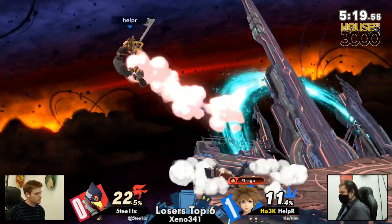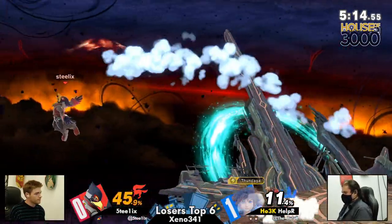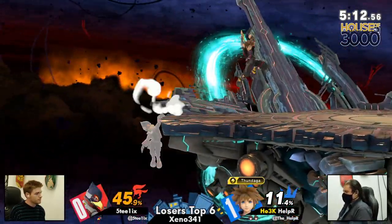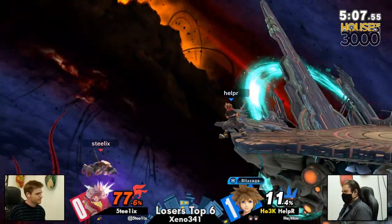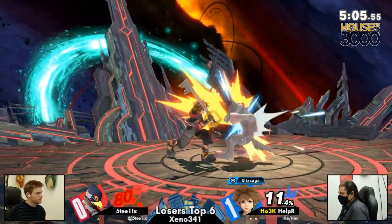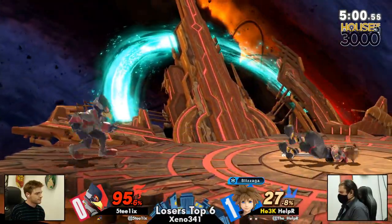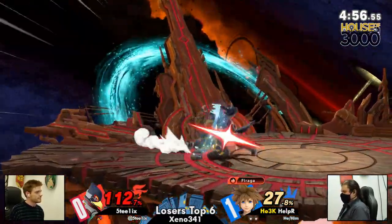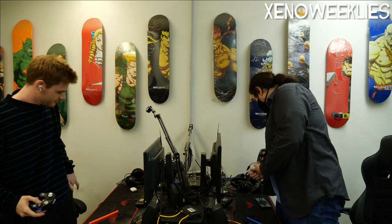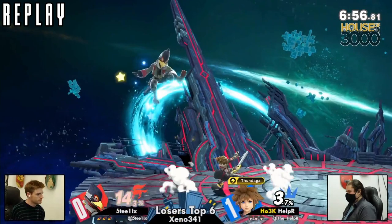Helper using the reflector on the spells — fireaga countering, then the blizzaga. Confident he was going to hit that fireaga, going into the side special before it even had the chance to land. He might be dead — no other way! He's able to save himself, making his way back to stage. Helper missing the forward tilt — great reset — rolls into the up smash and Helper moves on! So close to something sick.